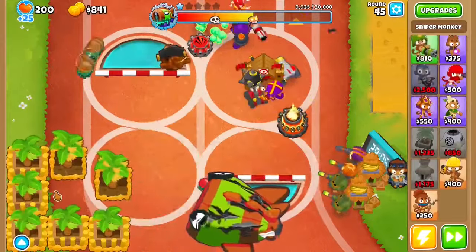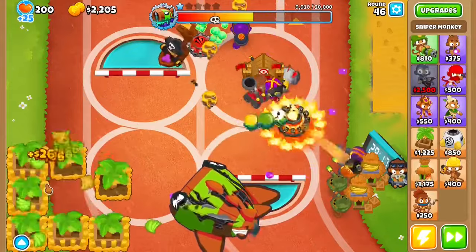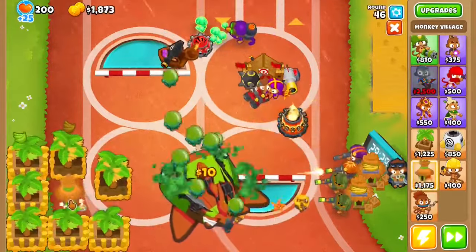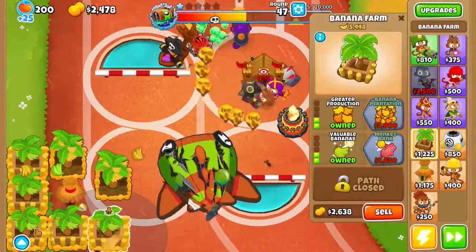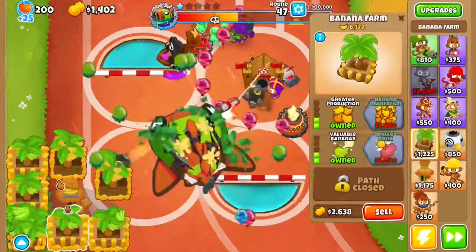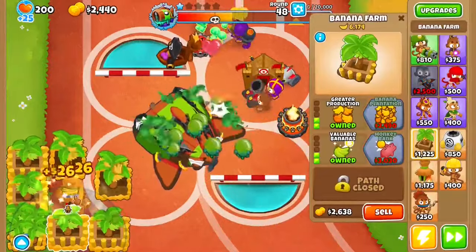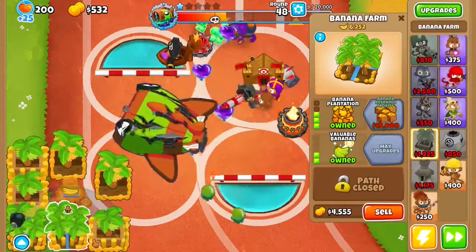Now save up for a Monkey Village. Put your Monkey Village right about here, get to a Larger Radius so it's hitting everything, then Monkey Business and Monkey Commons. Then start upgrading these Farms to Banana Plantations, but only upgrade the ones that have Valuable Bananas.